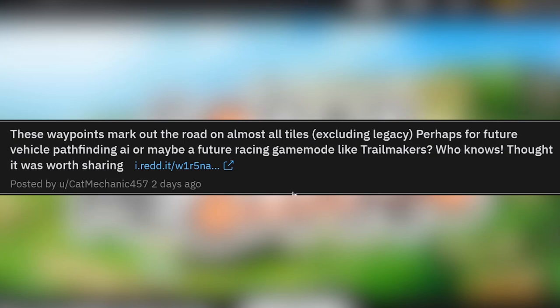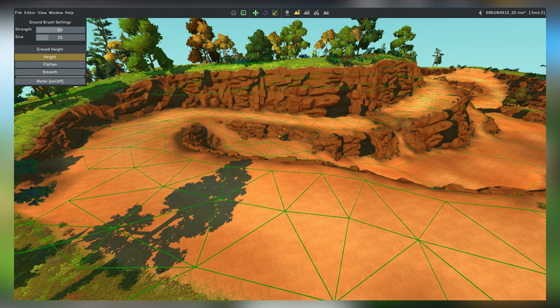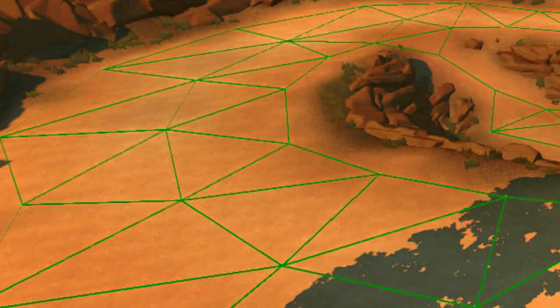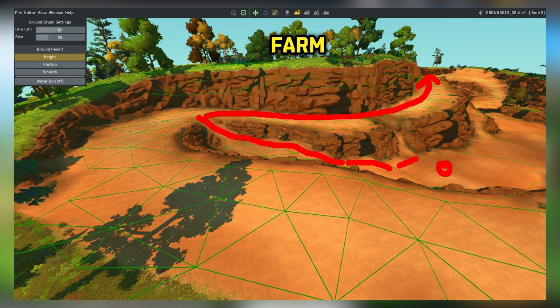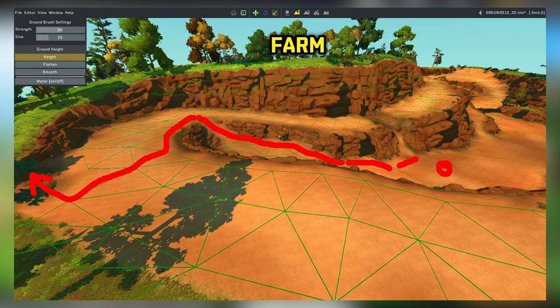These waypoints mark out the road on almost all tiles — perhaps for future vehicle pathfinding AI, or maybe a future racing game mode like Trailmakers. Who knows? Thought it was worth sharing. So they're taking a look at the tiles in the tile editor. I'm not sure if this is for pathfinding, maybe it is. Like, what if you had a farm built somewhere and then farm bots were supposed to target your farm? Maybe these are the pathways that the AI actually follows to try to get to your farm. So if you build a farm at the top and a farm bot spawns at the bottom, it knows exactly the path to take to get to the top without having to run into the rocks constantly — it will find a way around. That actually makes sense, because with all the connected lines, if a farm bot is on one of the lines, it'll decide the shortest distance to go. Maybe it is pathfinding. Who knows?